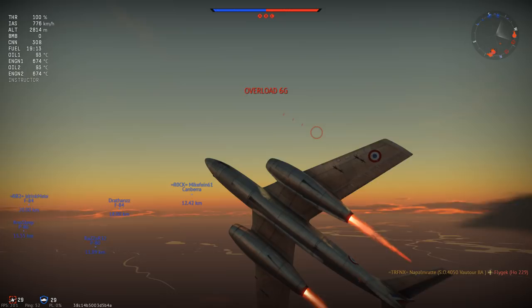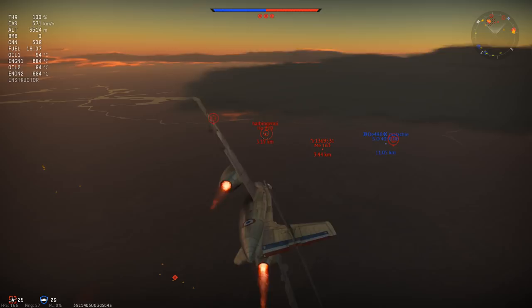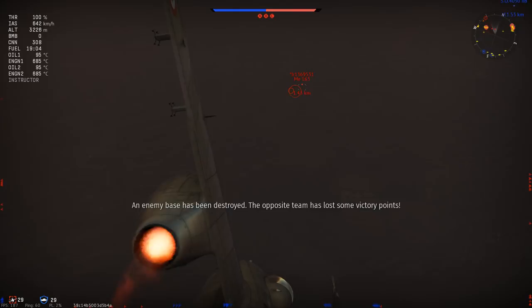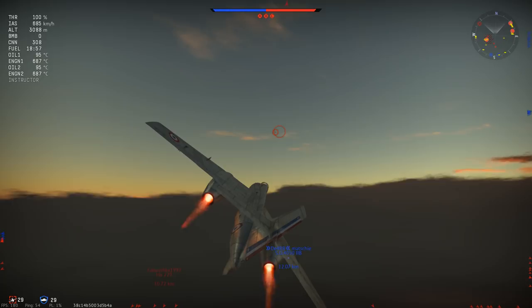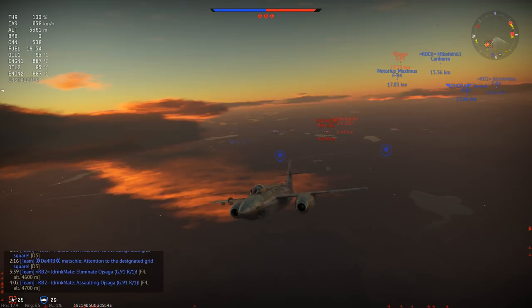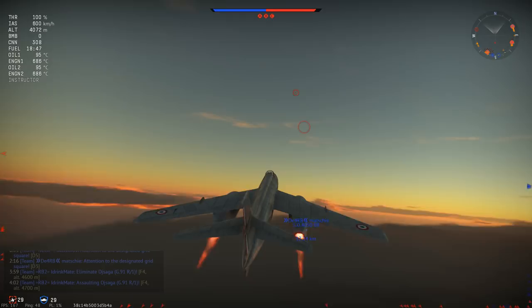I don't understand why planes like this get implemented the way they do. The predecessor — the B version — is also at 8.0 but has a better usable bomb load. You can actually take down two bombing points with the 750-pound bombs, which is the first bomb type of that weight in War Thunder. Before that we just had 500 and 1000-pound bombs, so 750 is something special, and you can dose it better onto bombing points without wasting too much ordnance.